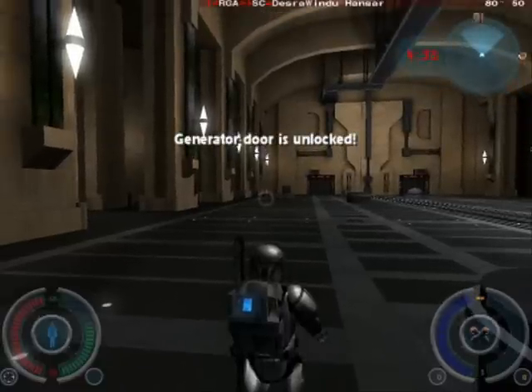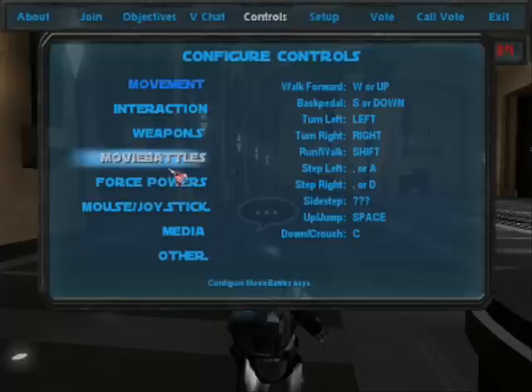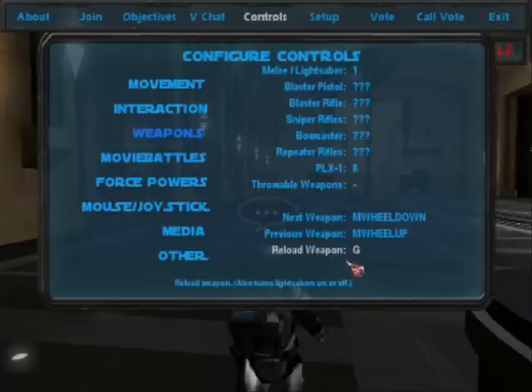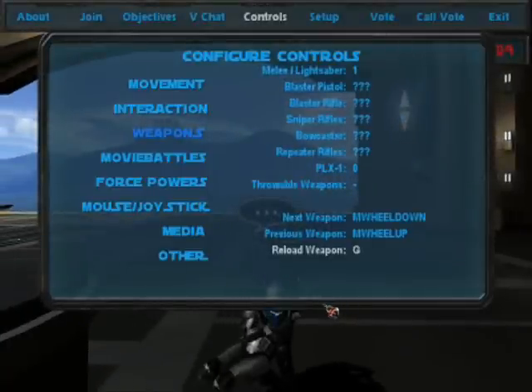There are many other classes in here. Also, before you join the game, you want to configure your controls. Go to Controls and Movie Battles. Then you have class special 1 and 2, weapon mode, class configuration, drop siege item. I have not assigned a button to drop siege item because I haven't seen any siege items in Duel of Fates. Go to weapons and reset your reload key — mine is G.